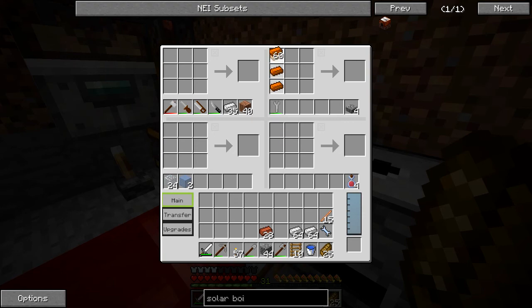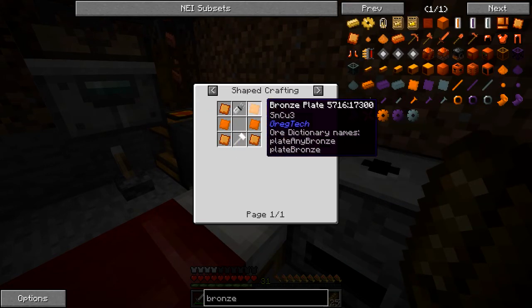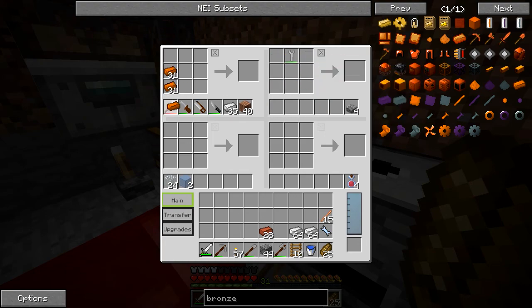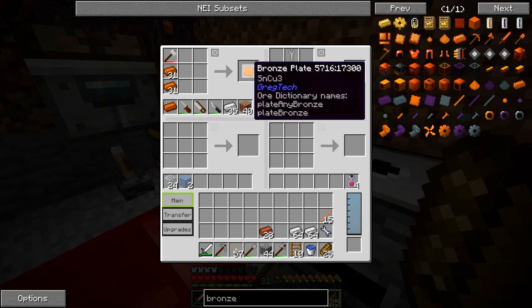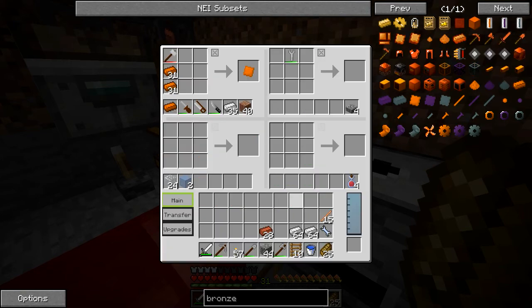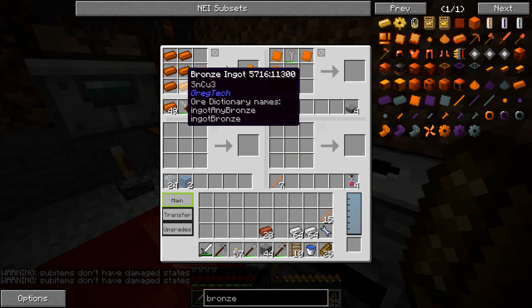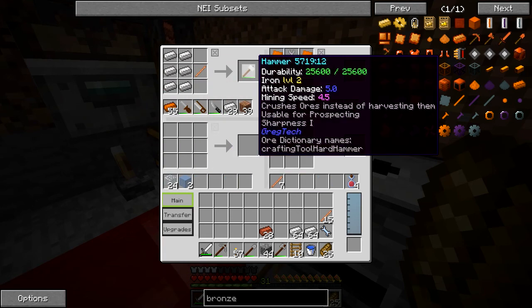Getting the bricks and bronze together, let's make some of those pipes. Wait, these are bricks and this is bronze — it requires plates. I'm going to have to make a new hammer. I wonder if you can make a bronze hammer. A bronze hammer has 19,200 durability — that is less than iron, so iron is better.